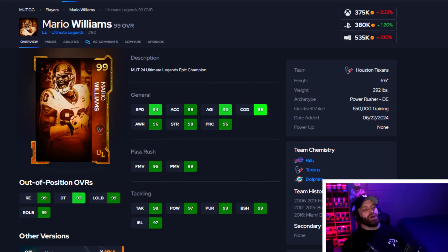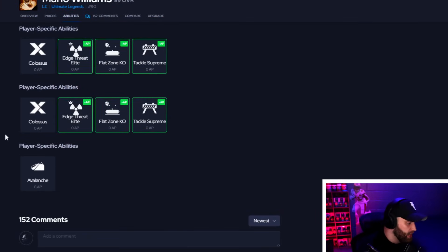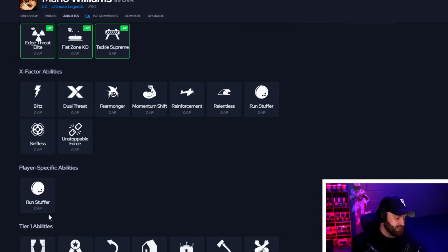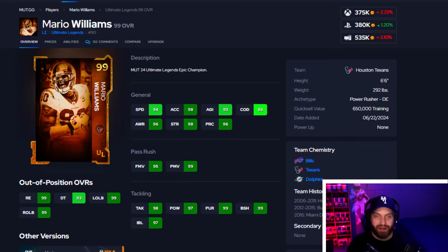At number 9 we got Mario Williams. He has come into the game and is absolutely dominating. He's 94 speed, which I'd like a little faster, but most quarterbacks in the game are 95-plus speed anyway. He comes built-in with zero AP Avalanche, zero AP Colossus, zero AP Tackle Supreme, and Run Stopper — inside stuff and Outsiders built into one. He gets everything for zero AP. He's a non-LTD you can get for free through UL challenges or 375K on Xbox right now. An absolute must-have.